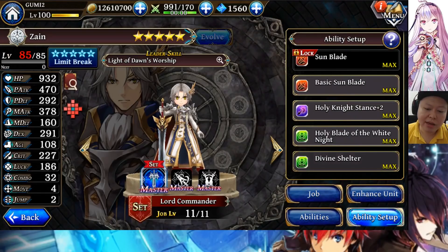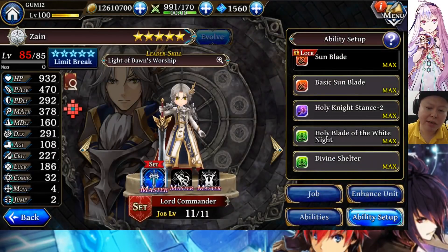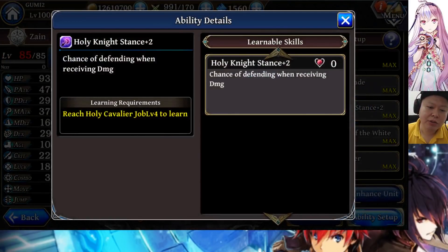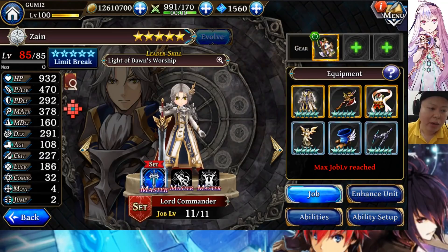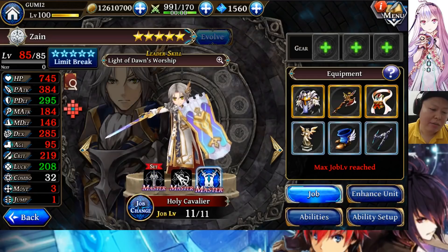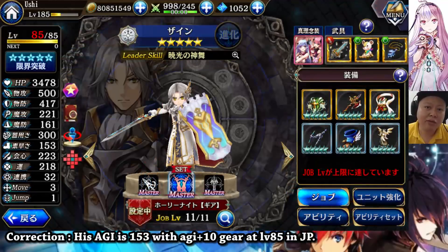It's still not as high as other tanks like Mount Zain, but it is already quite decent to use. Zain has Divine Shelter — all elemental resistance minus 15 percent — and Holy Night Sanshu, which gives a chance of defending when receiving damage. So he is tough and also has a nice agility as a tank. If you equip him with Battle Fleet Dorama, the agility can go to 118 or 119. In Japan, using the Holy Cavalier gear job, his agility can go to 149, which is very high for a tank.